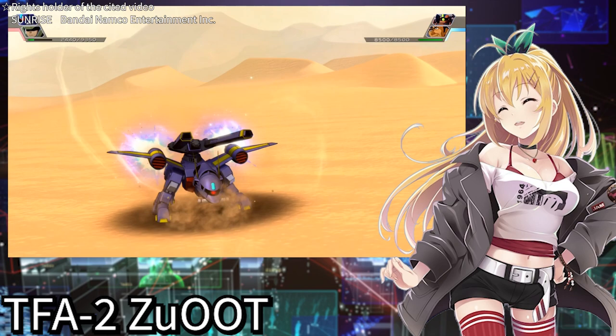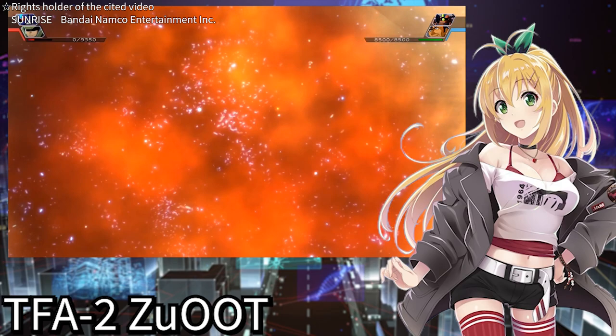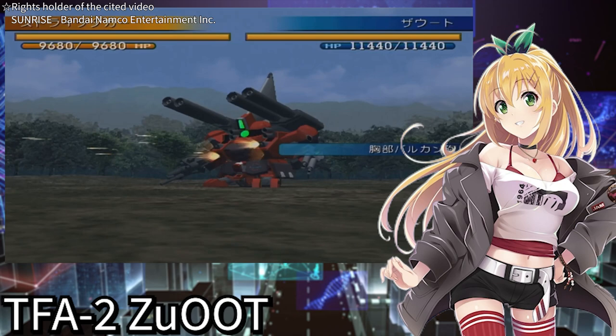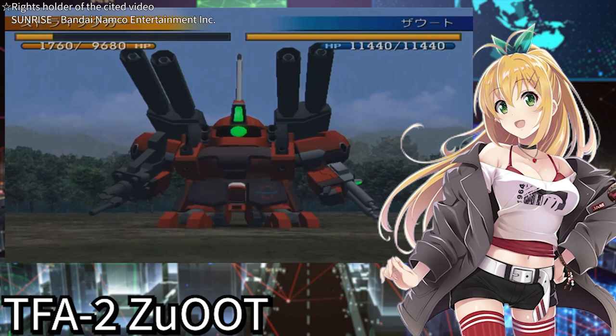Its most distinguishing feature is its ability to transform into a tank form, lowering its overall height for greater stability and reducing its exposure to frontal attacks. It can use this stability to unleash a barrage from its large cannon, effectively attacking a wide area. This transformation system allows it to operate effectively in large terrains like the snowy plains of Alaska, the Earth Federation's headquarters, or desert areas. However, due to environmental concerns inside space colonies, the Zaoto did not undergo sufficient testing.